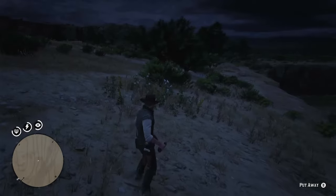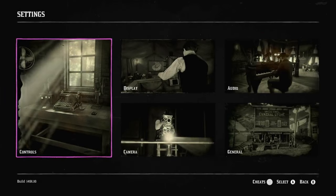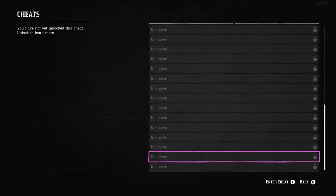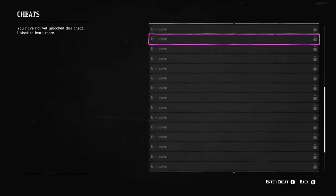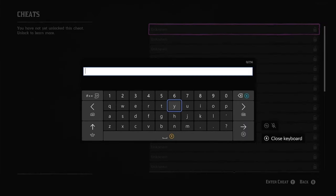To spawn a horse over here in Mexico, you're going to have to enter the cheat: RUN! RUN! RUN! — make sure you put a space between both words and yes, they are both capitalized. Let's go ahead and get that entered and we will be able to spawn our horse after the cheat code is accepted.